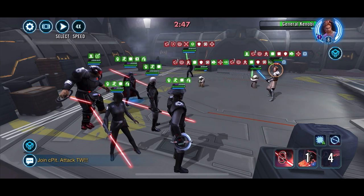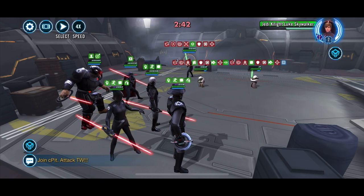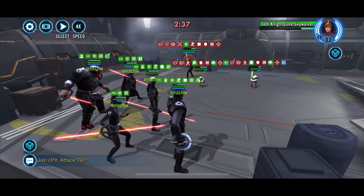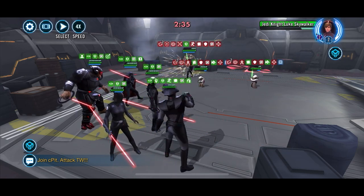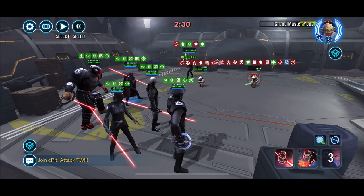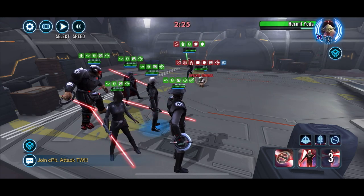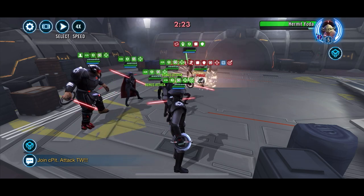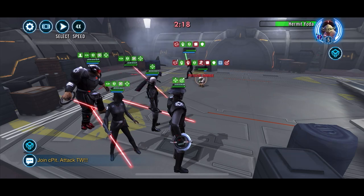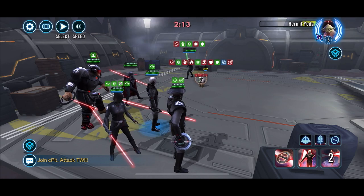Look — nobody's getting a turn. Hermit Yoda has gained no turn meter. There goes Kenobi. Let's go take out Luke — he's almost at 100, he's so close, and yet he can't cross the finish line. Look at all those buffs — when those just went away, my whole team just jumped straight to 100. There goes Yoda, and now I'm just being vengeful — going after Hermit Yoda. I'm going to clear this board. This is crazy fun people.